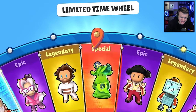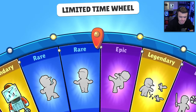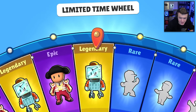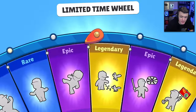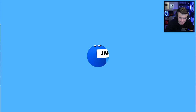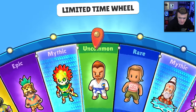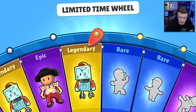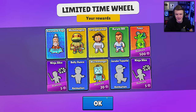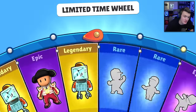Ninja Slice again - we don't want that. Belly Dance emote - if you want to see what that looks like, make sure to go watch yesterday's video. And Jarabe Tapa - I don't even know how to say that. Come on, give us a third Ninja Turtle. Not this emote again. We're just going to keep doing spins of 10 since this wheel is being stingy and not giving us the things that we want.